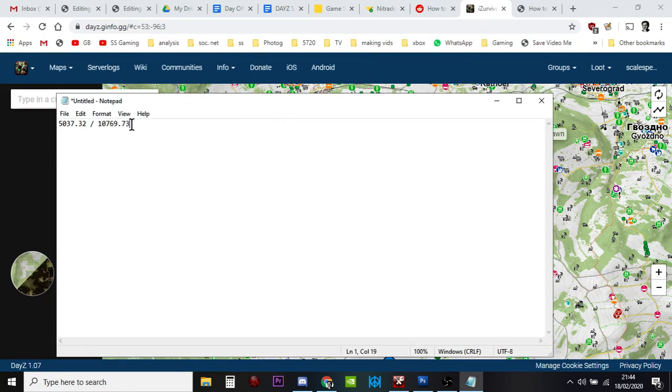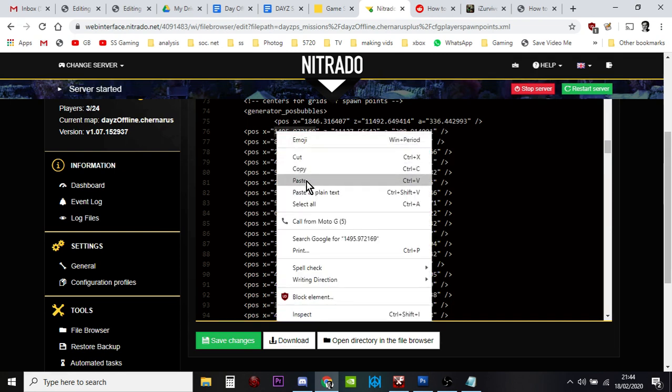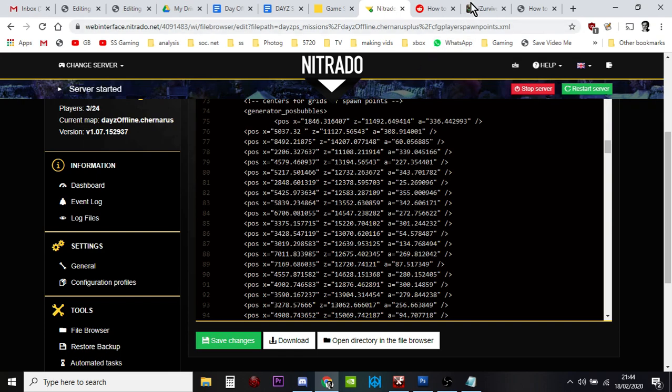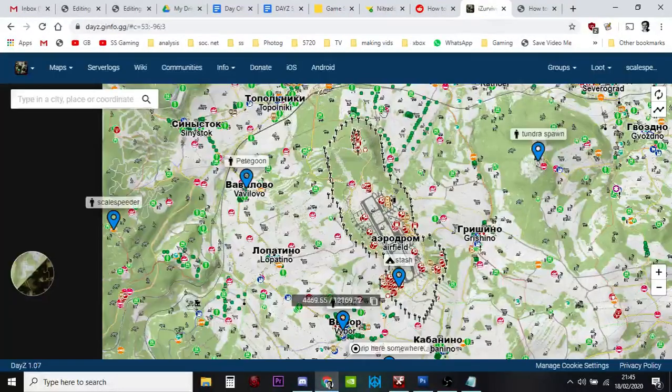You would then copy those coordinates one at a time and overwrite the existing coordinates in the player spawns file — the X and Z position. Granted it's going to take a while, but there must be at least a hundred spawn positions in the file. When you're doing something like a death match, you probably only need maybe 20 different spawn positions around the airfield. People will be spawning in, running, fighting, dying, and spawning again, so you don't need a hundred different positions.